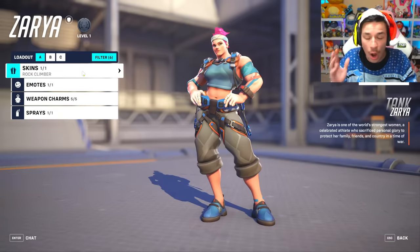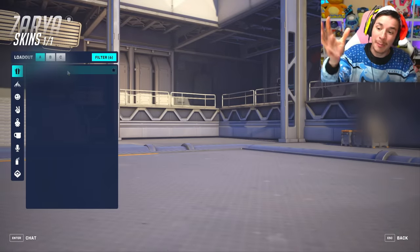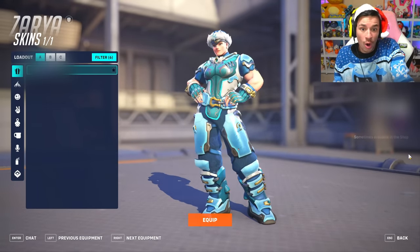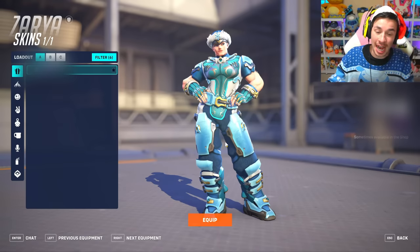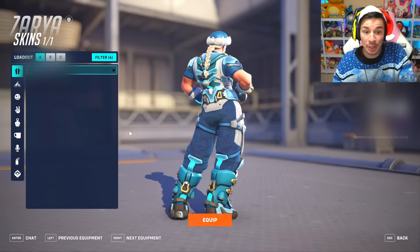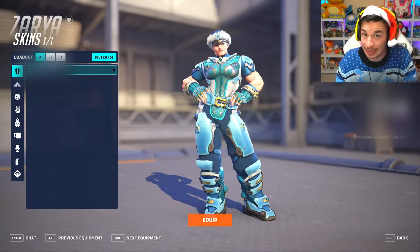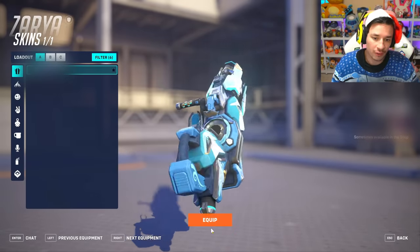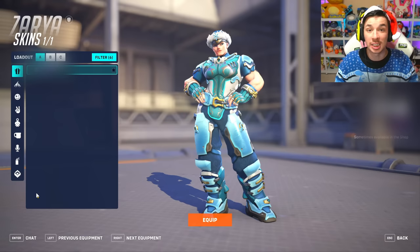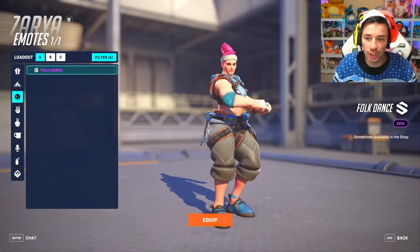Zarya finally got a skin — hopefully it's a good one. It's an epic skin, her first shop skin. I'm supposed to not tell you what the name is because they're gonna change it due to obvious copyright, and I would not be surprised if this skin also got copyrighted by you-know-who. Her gun is looking blue and frozen. It's an epic skin so they're not gonna do much, but this is looking great — obviously inspired by a certain movie I don't want to name.